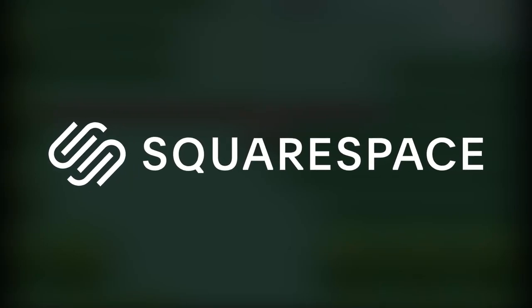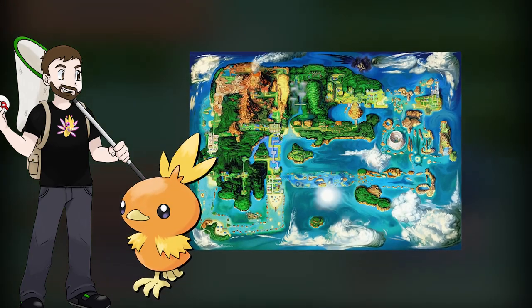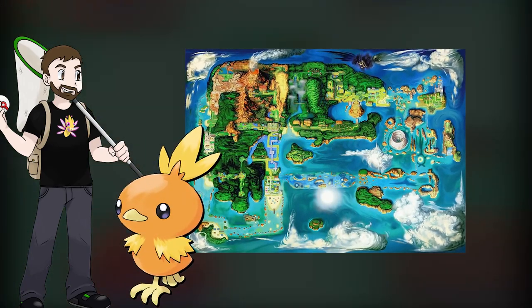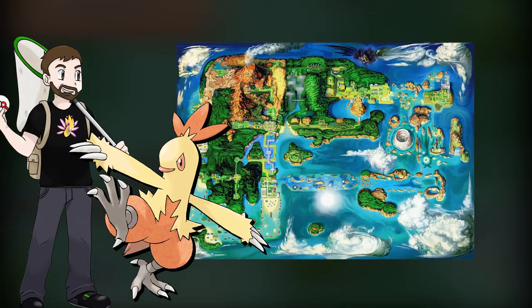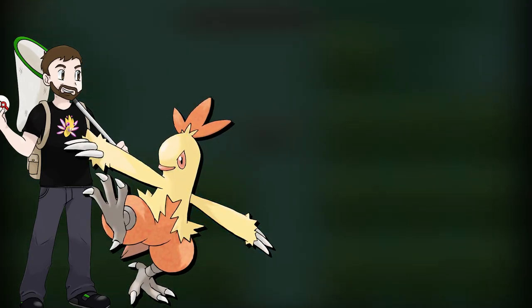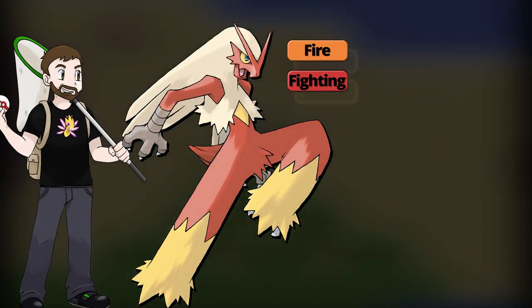This video is brought to you by Squarespace. Today we're headed back to Hoenn to give this region's second starter a try. This chicken might have an unfortunately shaped middle evolution, but I'm not one to criticize — I was awkward in high school as well. And when Torchic reaches its final form, it becomes a serious powerhouse. The very first fire-fighting type.